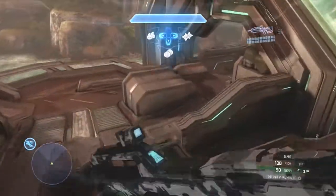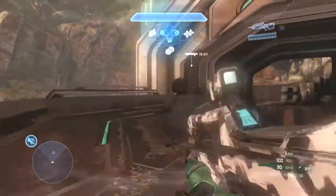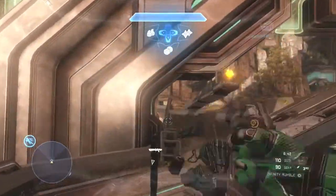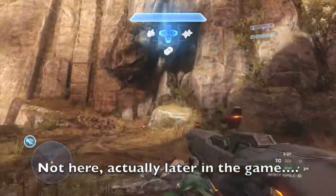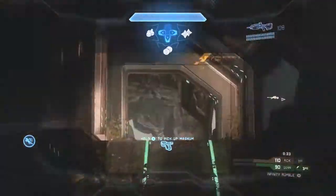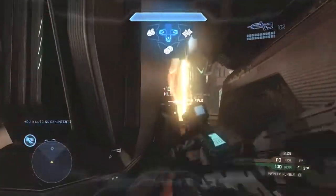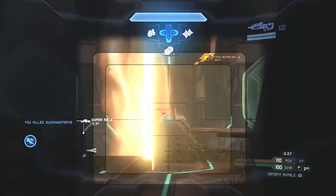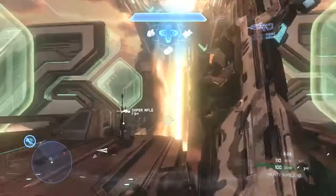My shield is recharging a little quicker because I'm using the shielding perk — the bar fills up faster when it starts recharging. I end up using the scattershot pretty well here. If you have a good connection, the scattershot is a little more consistent. I claim this easy one-shot here. The scatter rifle is great at cleaning up guys from behind. I put some shots on Crushy, making him weak and suppressing him.